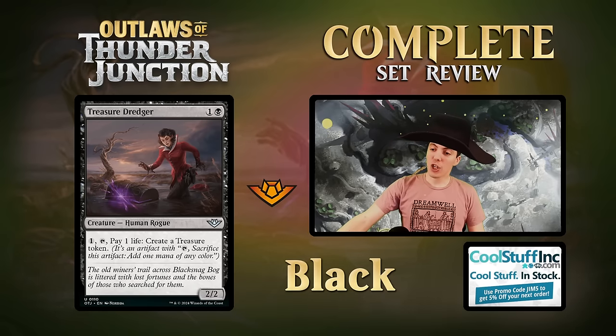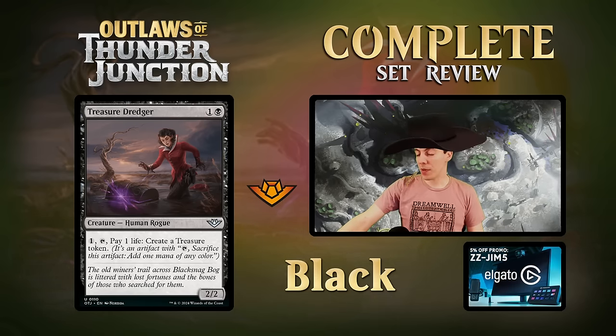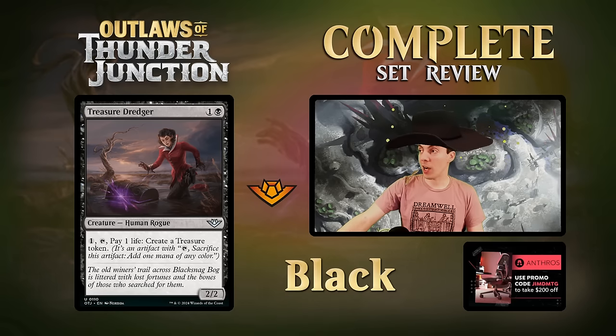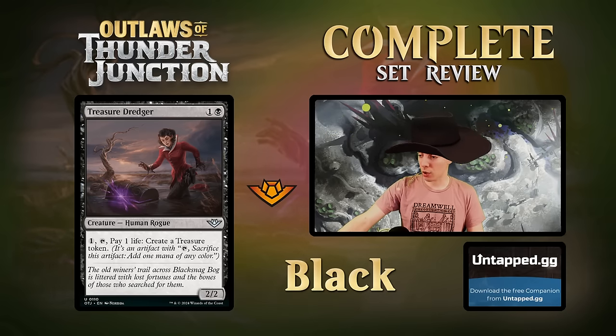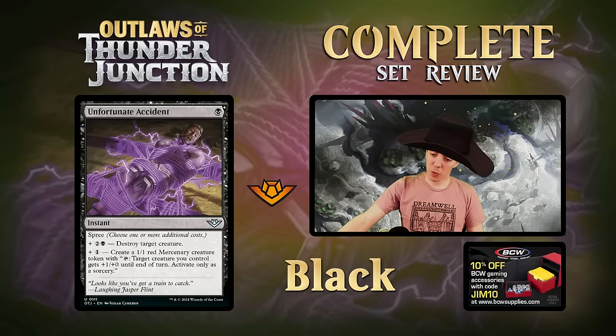Treasure Dredger - two mana 2/2 Human Rogue uncommon. Pay one, tap, pay one life: make a Treasure. Good limited card with mana fixing upside. The one mana activation cost holds it back from constructed - if it was just tap to make a Treasure it would be really good. With that cost attached it's just a draft card, but a good bear with upside.